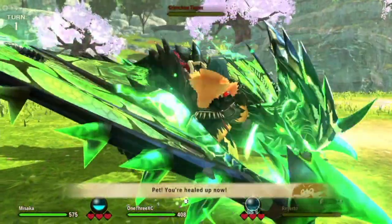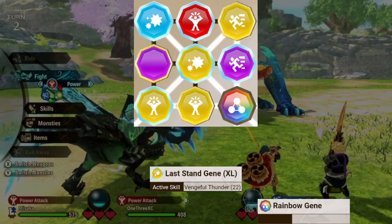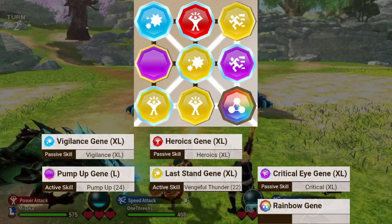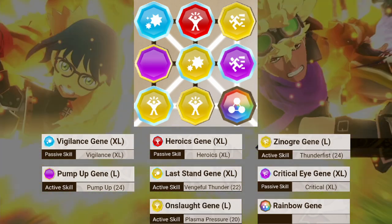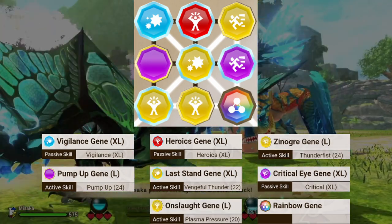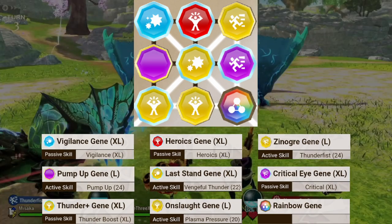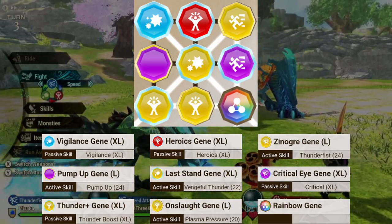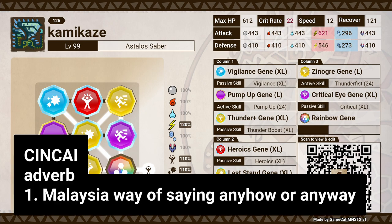Let's start with the Vengeful Thunder build first, since it is pretty straightforward and easy to understand. As usual when talking about max DPS, we need the four horsemen of the apocalypse. These skills are perfect to pair with the Vengeful Thunder skill. For the remaining active skills, Plasma Treasure and Thunder Feast are chosen for their ability to crit — remember, only close-range skills can crit. Finally, we add Thunder Plus XL and a Rainbow gene to complete the bingo. But actually the bingo bonus is not very important in this build — the damage output is so freaking high the tiny buff doesn't matter anymore, so just place it anywhere you like. Just chinchai place it — that's what we say in Malaysia.